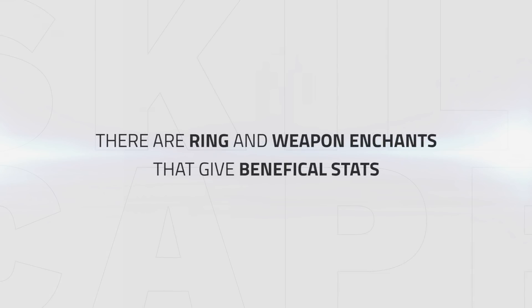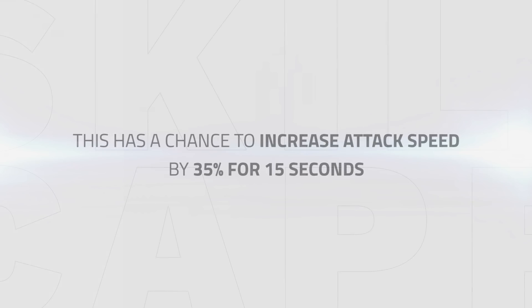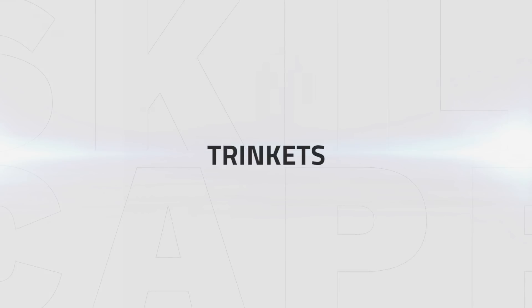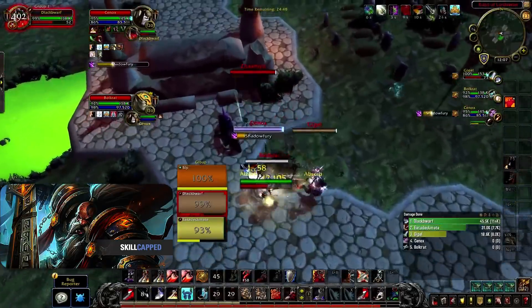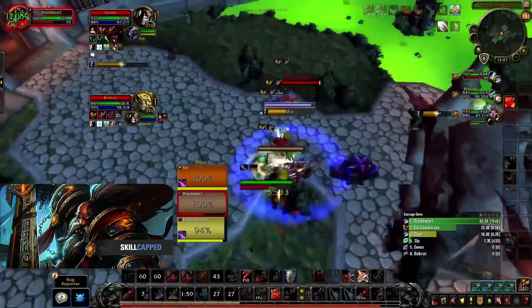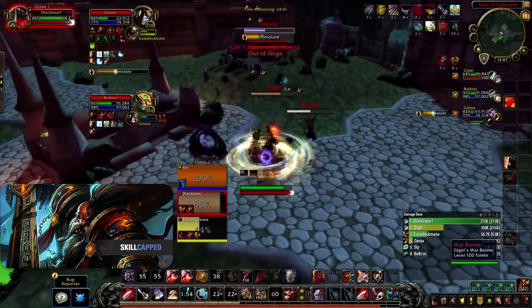There are only ring and weapon enchants that will give beneficial stats in PvP. For rings you'd want Haste enchants, and for the weapon the new enchant called Gale Force Striking, which has a chance to give you 35% increased attack speed for 15 seconds, making it very powerful for Arms Warriors. Now that trinket choices matter, I'd suggest getting whichever trinket gives max DPS. If you plan on winning in burst situations, on-use trinkets are perfect as you can control them very easily.